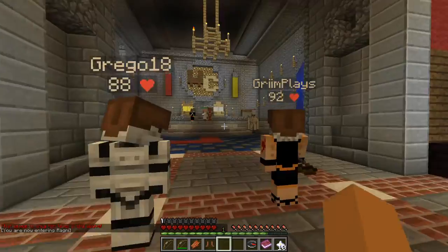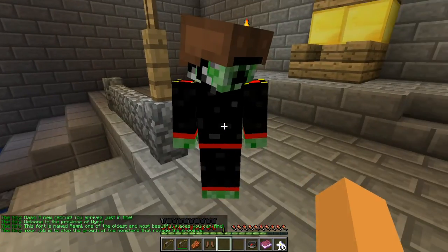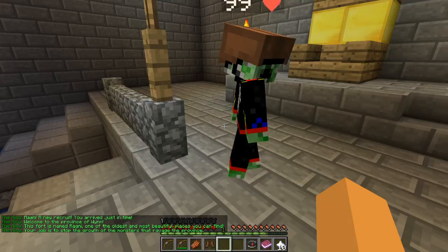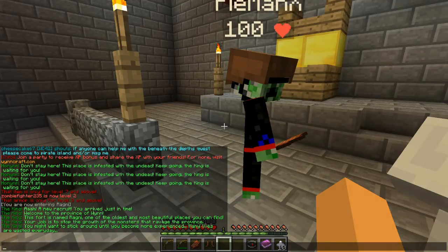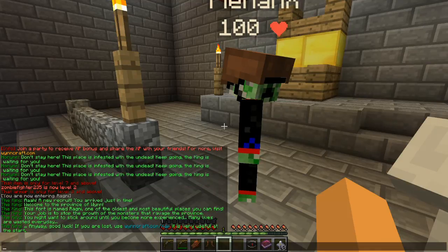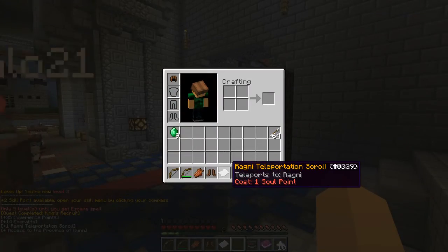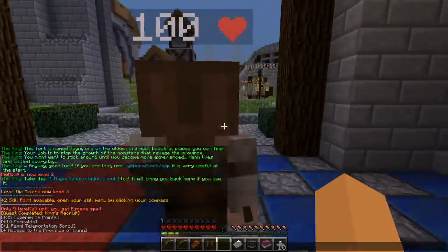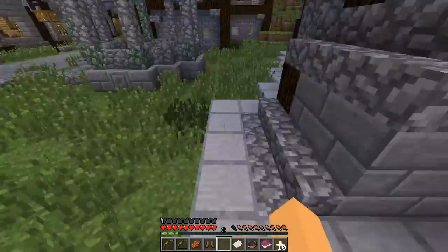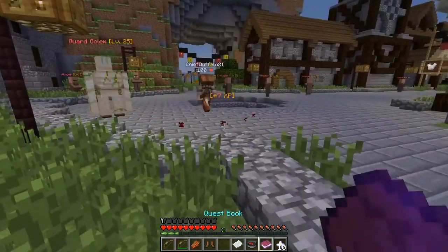Oh, I can't wear the boots. NPC says: "Just arrived in time. Welcome to the province of Wyn. This fort is named Rogni, one of the oldest, most beautiful places you can find. Your job is to stop the growth of the monsters that ravage the province. You might want to stick around until you become more experienced." Awesome — so I'm now level 2. I get a Rogni teleport scroll. With this I can right-click and I will be teleported to Rogni, right to that little gazebo over there. The soul point is right there — little star.